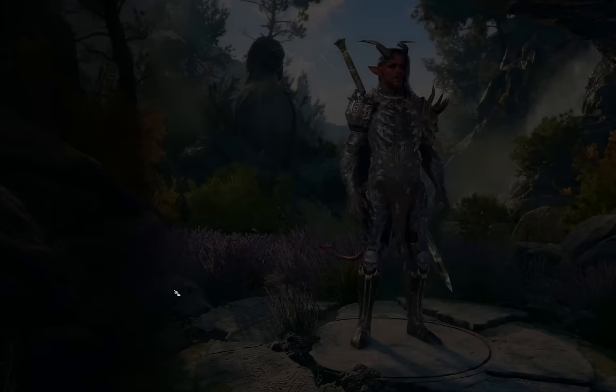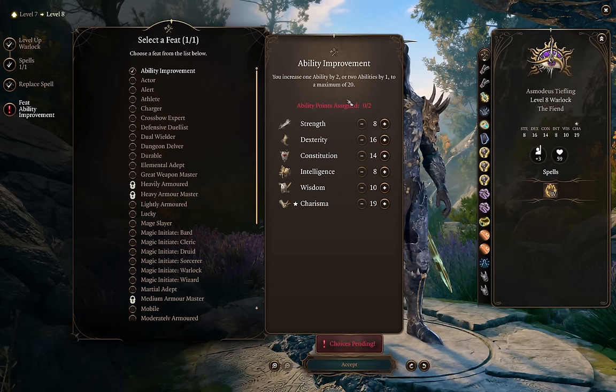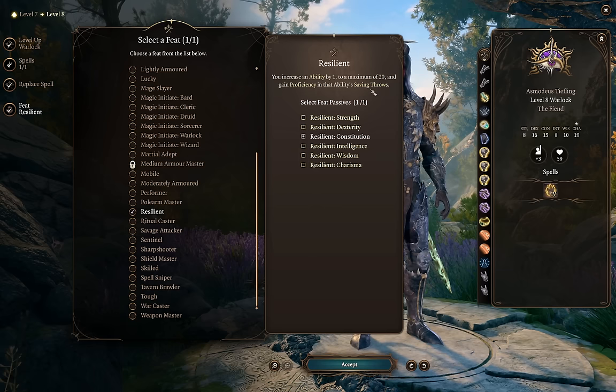At level 8, for spells I think I'll take Fire Shield. We can replace a spell here as well — if you find you're not using one of your spells and want to try something else, this is a great opportunity. We also get our second feat. If you didn't max your Charisma, definitely do it at this level. I'm going to suggest Great Weapon Master eventually, but I think we can hold off — that makes War Caster our best pick here. Since we're often maintaining concentration on Hunger of Hadar, Hex, or Wall of Fire, advantage on those rolls is really useful. Depending on your stat spread, you could also take Resilient Constitution instead.